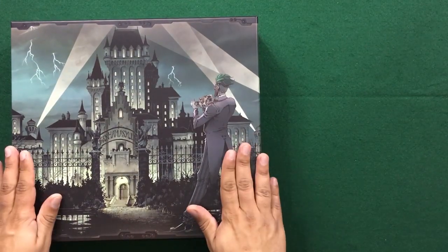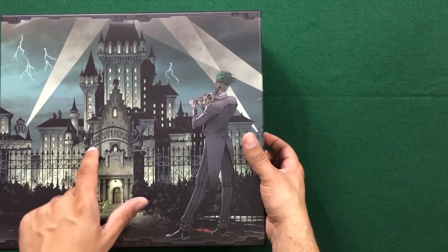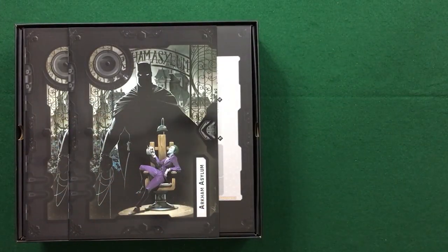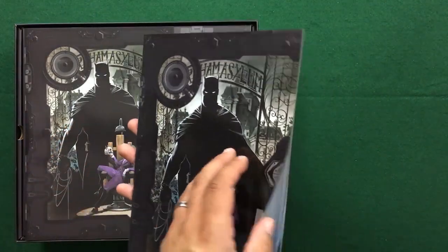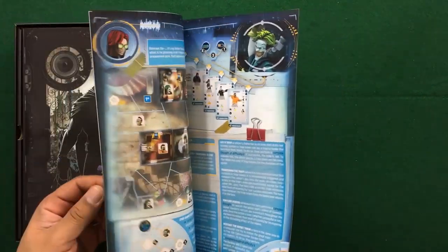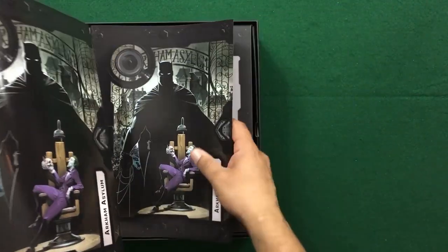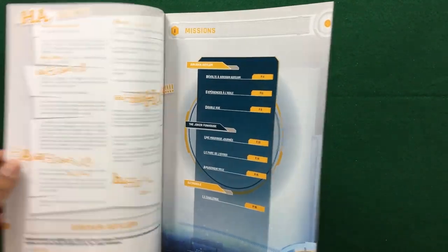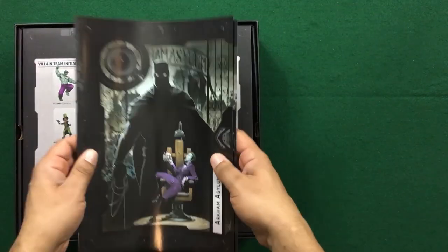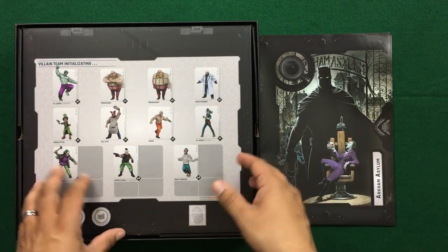Now we're going to unbox Batman Gotham City Chronicles Arkham Asylum. It's hard to tell which expansion it is but you can see right there. So let's take a look at what we've got in the box. We've got two books for Arkham Asylum — this looks to be the mission book with all the different missions, and this other book, although it looks identical, is the missions in French. So you do get English and French versions of the missions in the core box.